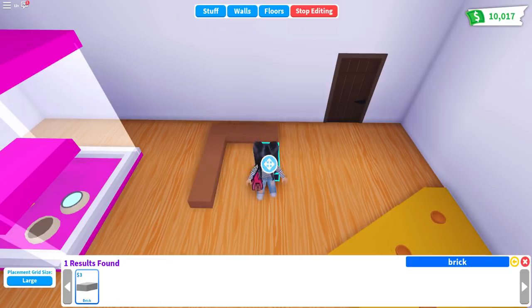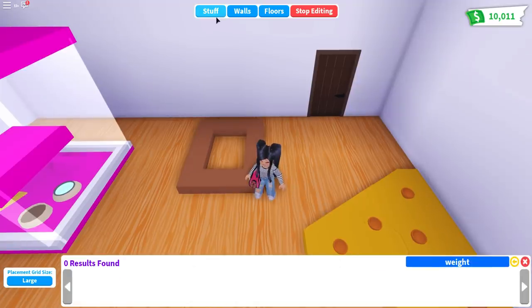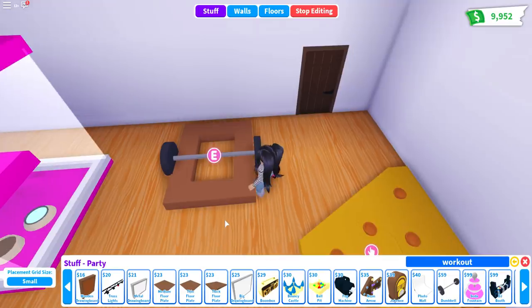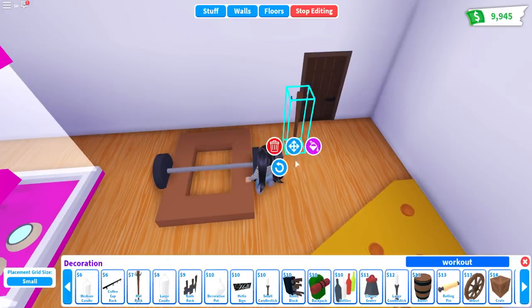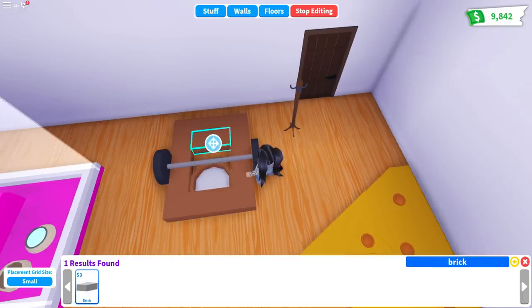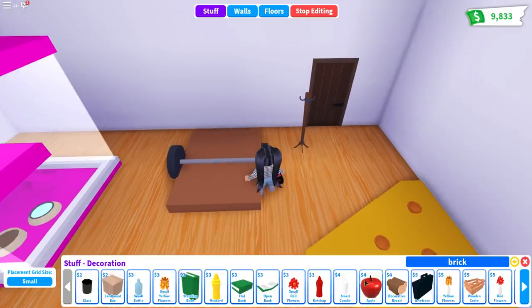Next on the list we have the rat trap — some of you might not like this one, but some of us unfortunately do have rats as pests. The only things you need are some brown bricks to make the wood base, then use the little workout weights from the party section in the middle as part of the trap. Pull out some coat racks — about three total — and then pull in a pet bed so your rat can lay down. Make the bed the same brown color as the bricks, then fill it in so it completely covers the bed.